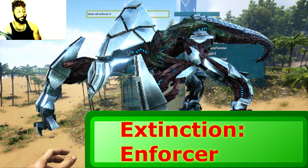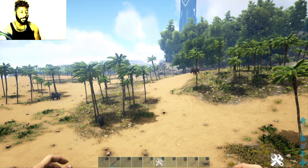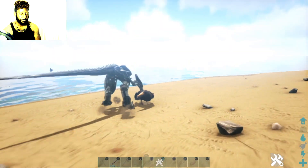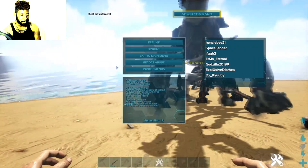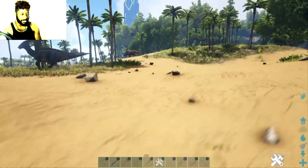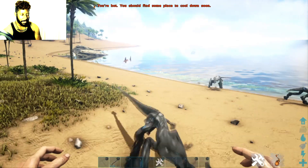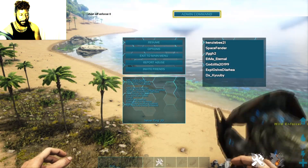From Extinction, the enforcer — another cool dino I spawn on my server. I spawn them on the beach and they're not aggressive, so they're safe to put there. They spread out and do their own thing.